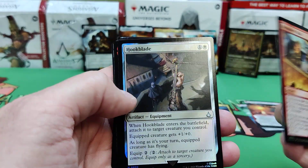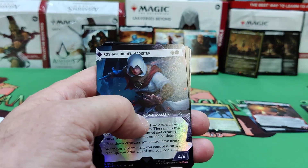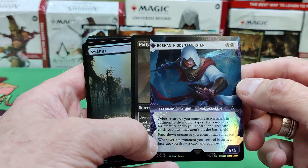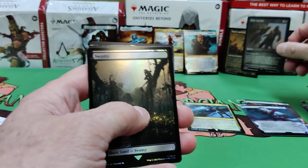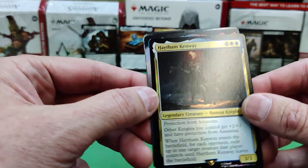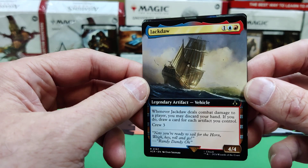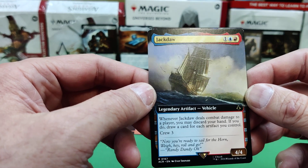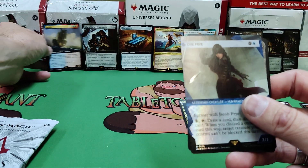Monastery Raid, a Hookblade, Arbazmir. Those are uncommons. There's Roshan, Hidden Magister, a Petty Larceny. There's our full art land. Kenway Jackdaw — vehicle ship. You discard your hand; if it deals damage to a player, if you do, draw a card for each artifact you control. Wow, that'd be strong in my artifact deck.